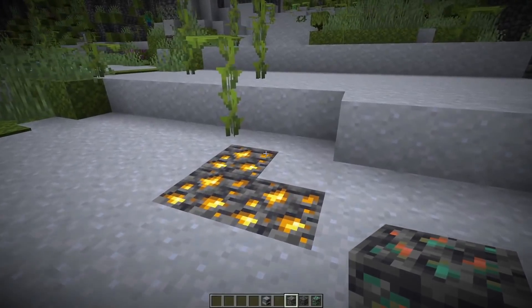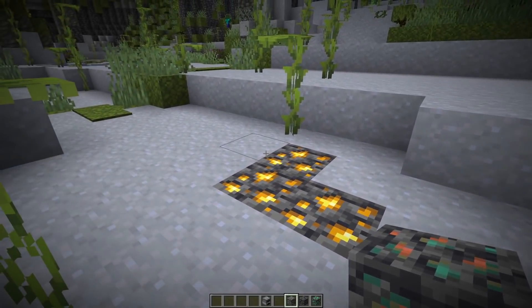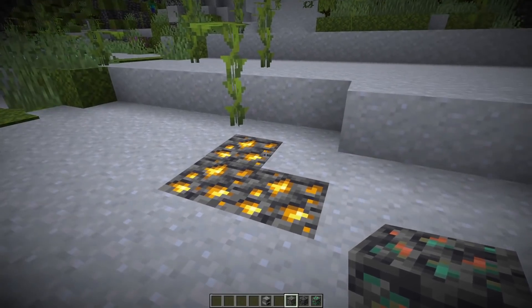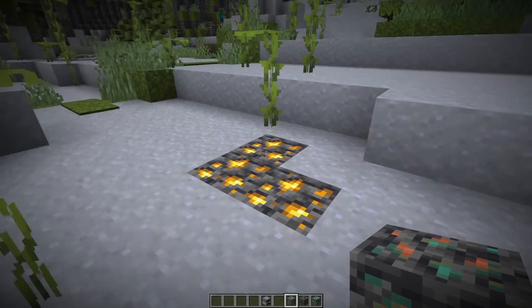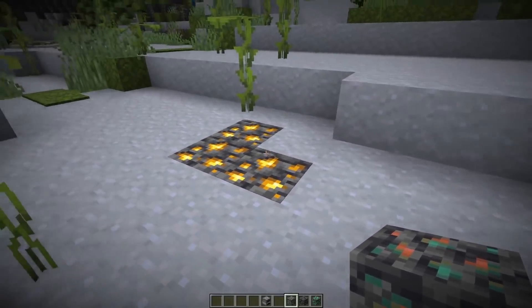I found some deepslate gold ore between the clay, which looks a bit out of place. I think there's only one logical solution — we need to add ores for every single block, clay ore etc. No, just kidding. Maybe they can just change it so it wouldn't generate there between the clay.